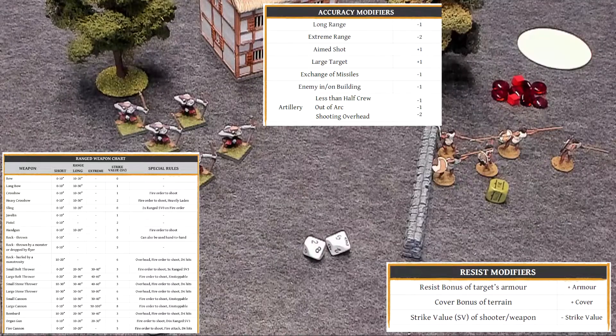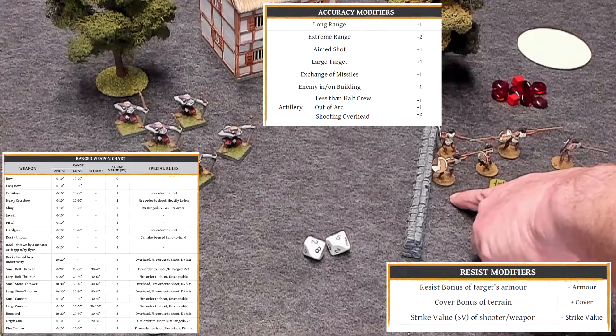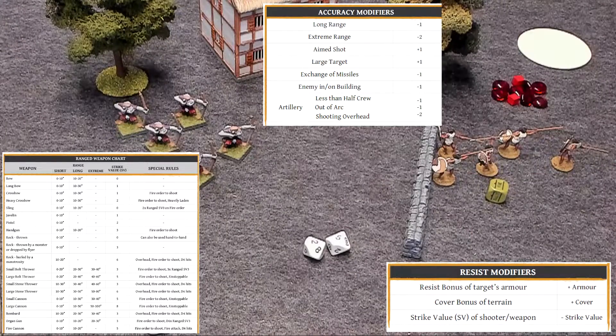In some cases, models that fail the resist test can re-roll it — specifically, models with the tough ability, which is usually the leader. It's up to you whether to put the hit on your leader, risking him failing his re-roll, or putting it on the regular warriors. Because if your leader dies, your morale drops since the leader gives a higher command value. In the case of the peltists, the command would be seven or eight for the leader, but for the orcs it doesn't change — they both have a seven. So killing the orc leader doesn't matter, but he does have the tough ability, so you lose that.